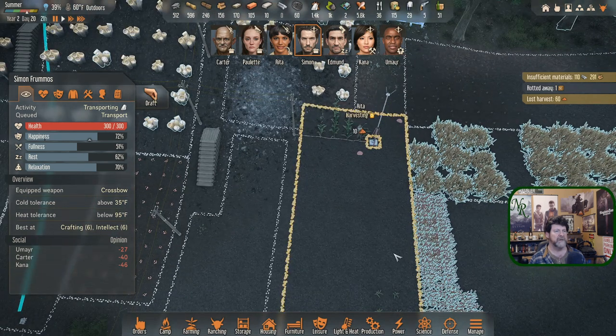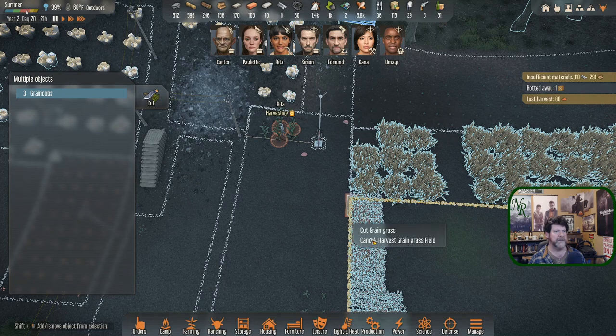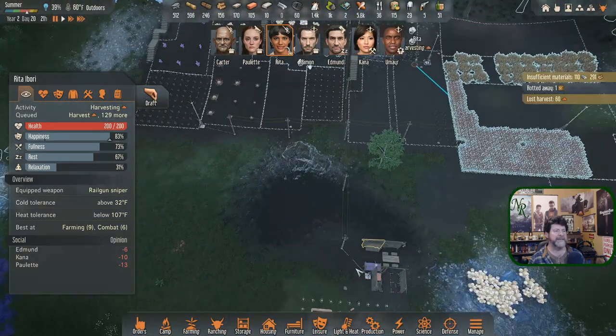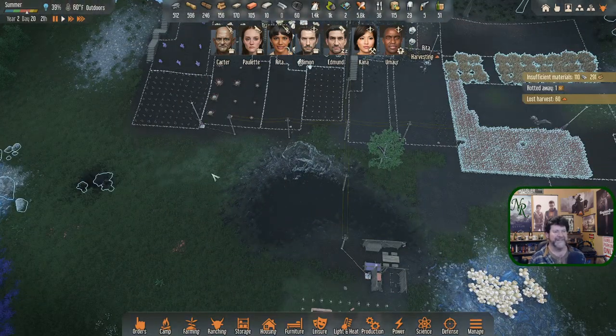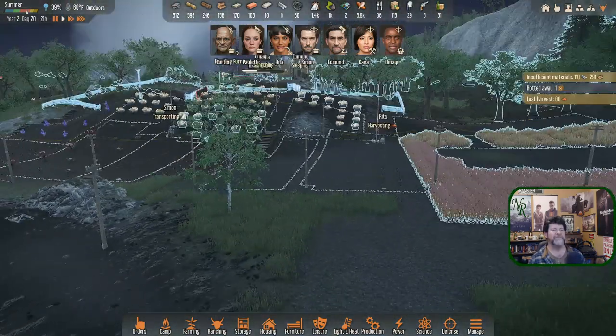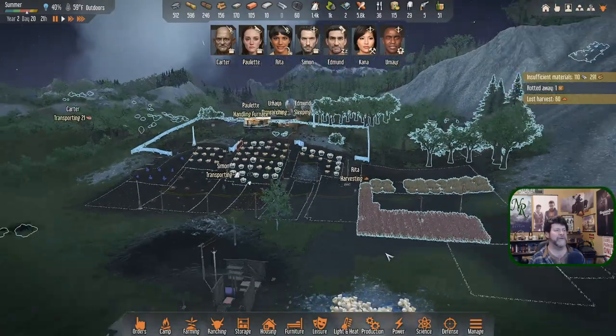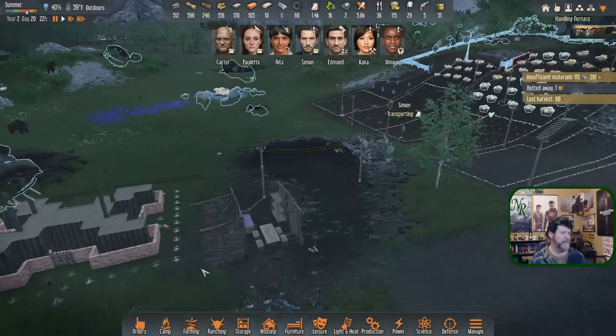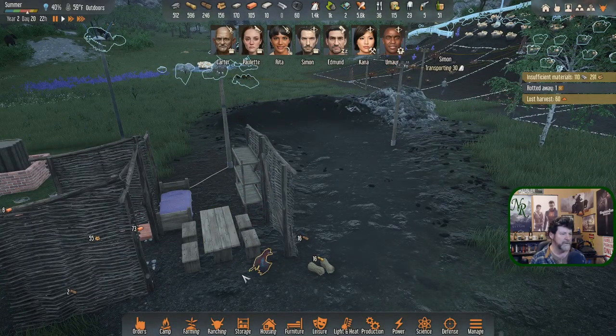Watching Rita — she's determined not to do what I ask. Cut grain, harvest... okay Rita there we go, it's in queue but I want it to be next. There she is descending — I just couldn't figure out where she was. Drop it in there.